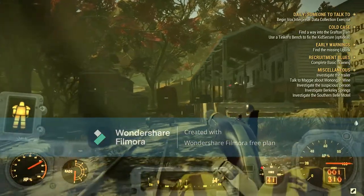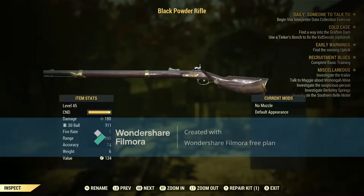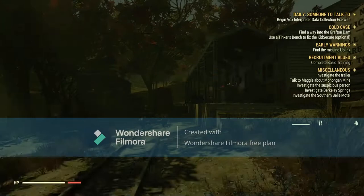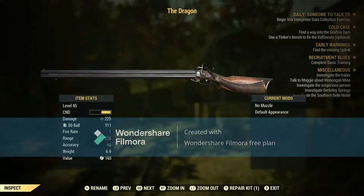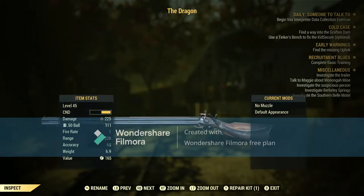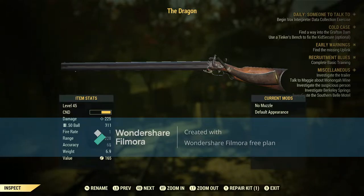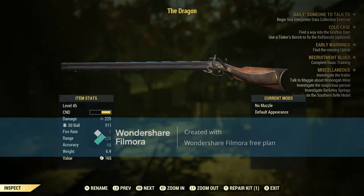Today we'll be looking for a very special weapon. This one — this is the Dragon, as you can read up above. Have a look at those stats on the left. This is completely unmodded, untampered with. I have 100% bought this and this is how it comes. Just have a look at those stats and work out for yourself whether this is a worthy purchase or not.